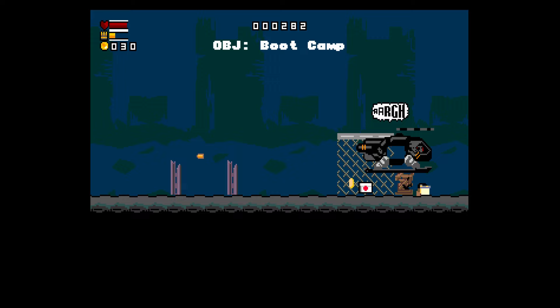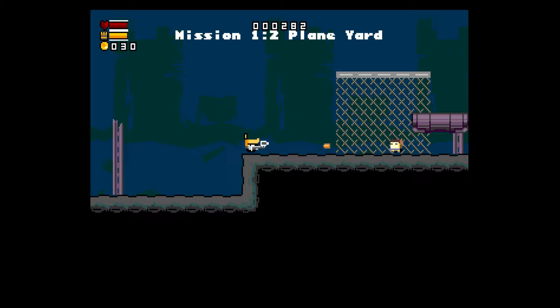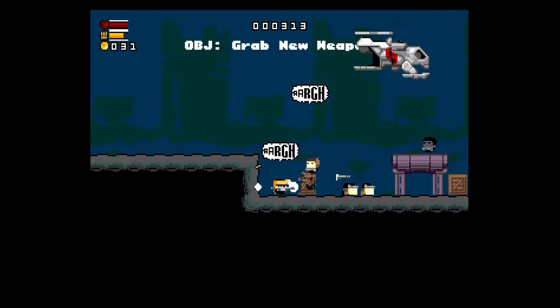That's how you traverse through a level — you have different objectives, you have to complete them, and then you move on. You can unlock different characters, and different characters have different abilities.